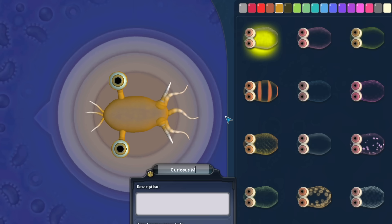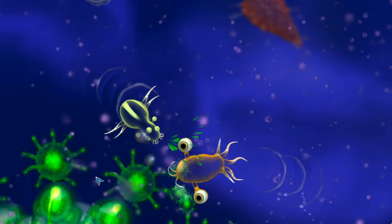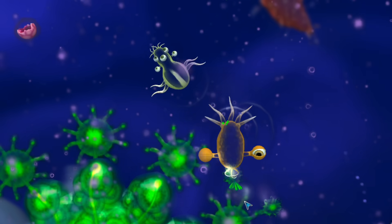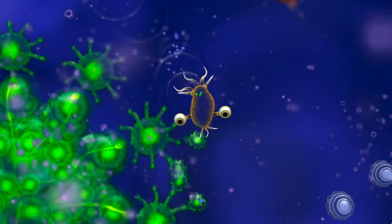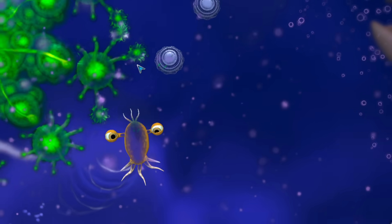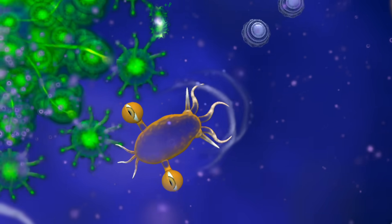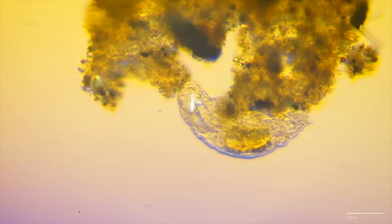Now that our lifeform is looking rather promising, it's time we give this particular iteration a name. For now, we'll call them Curiosus Minimus. Over the course of our multi-billion-year journey, we'll see them change quite a bit. Back in the tide pool, our extra flagella have helped us outmaneuver other herbivores. Over the eons, our species has grown larger and can now feed on the ends of bigger aquatic plant structures — again, just like certain tardigrades.